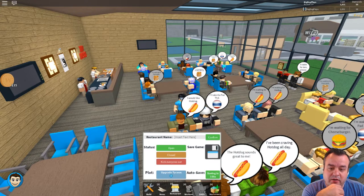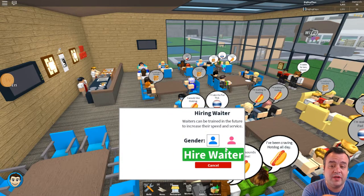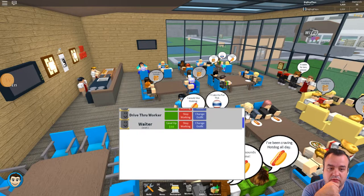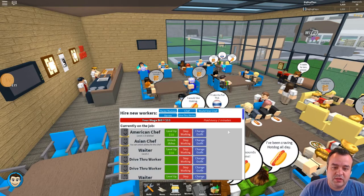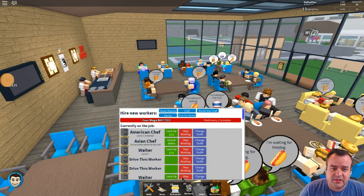You know what? Let's first hire another worker. We need a waiter or waitress. Let's do a waiter because we already have a waitress. Let's hire a waiter. There he is. Start working. Now we got two people going. What's my wage bill? 13. I think that's okay, that should be fine. Let's see how they do.